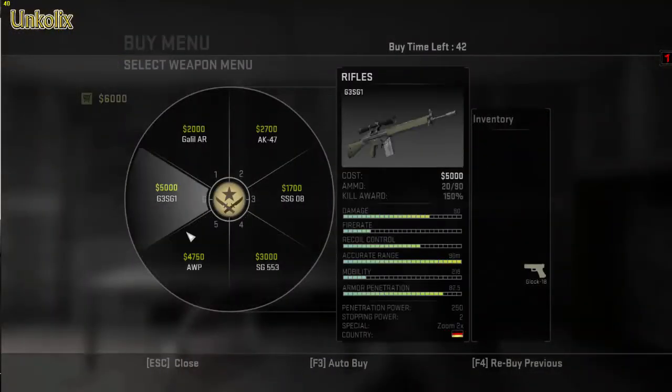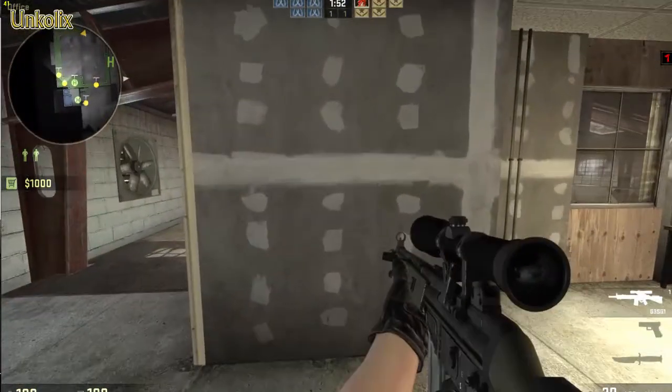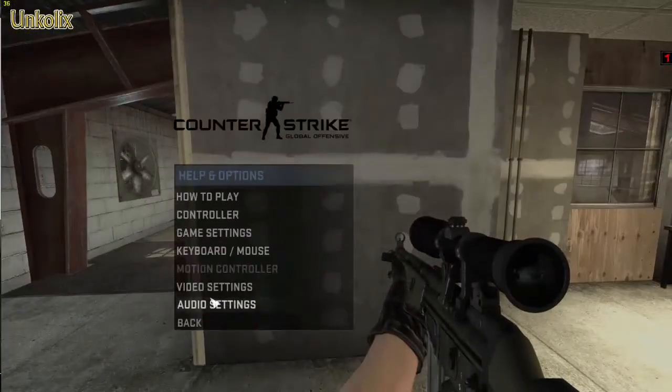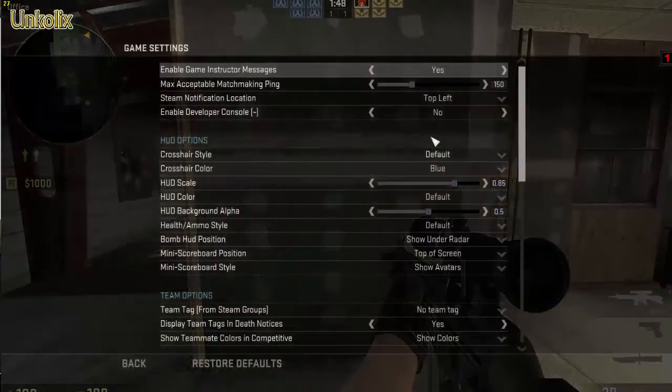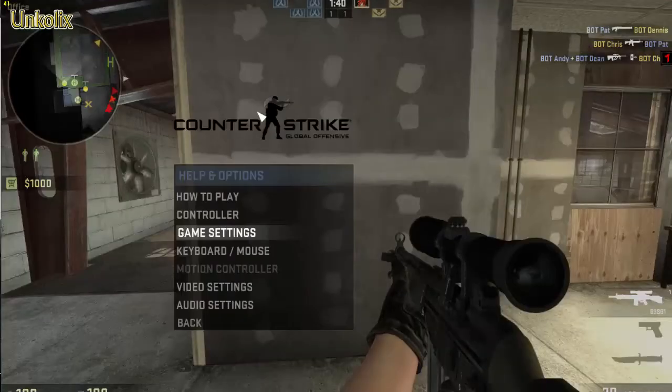Hello guys, so today I'm going to show you how to get a crosshair for your snipers. To start with, you have to go to your options, game settings, and enable the developer console. You open it in the game and you press this button on your keyboard.